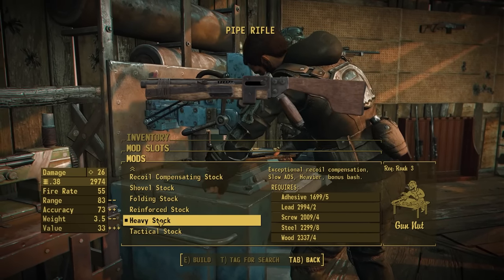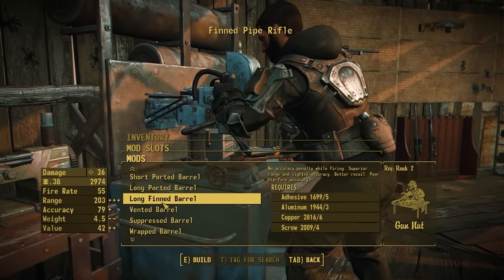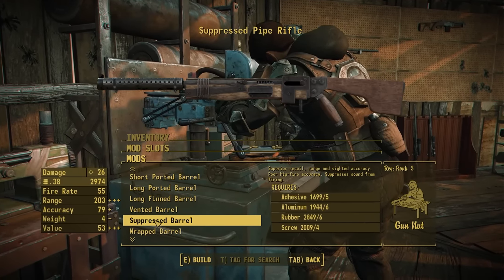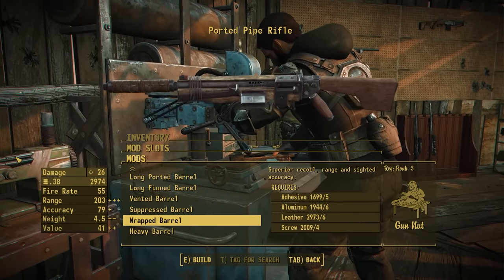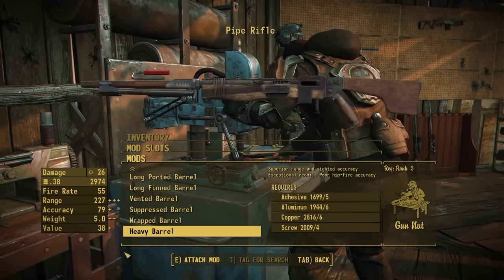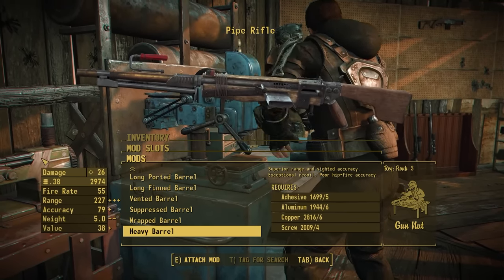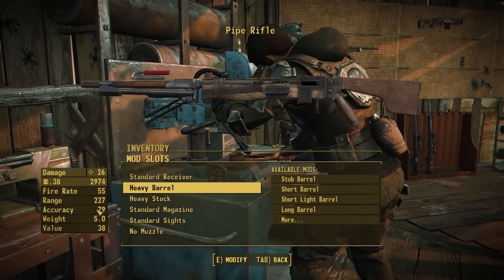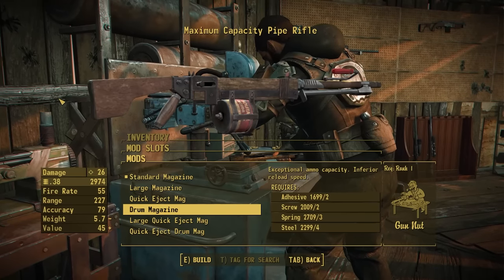Let's throw on the heavy stock and talk about some of the new barrels. First is the vented barrel we saw on all the other pipe guns, then the suppressed barrel from the bolt action. New to this weapon is the wrapped barrel with some leather wrapping and a heavier design inspired by a Sten gun. And then the heavy barrel — your LMG variant — with an extended barrel, carry handle, heat shield, and a bipod. If we go over to the magazine section and throw on the drum mag, that's a pipe LMG and I'm not even upset about it. That's pretty cool.